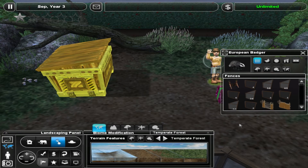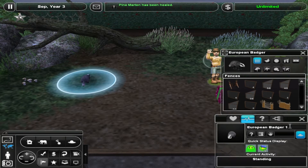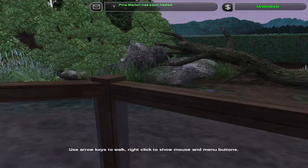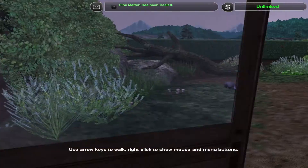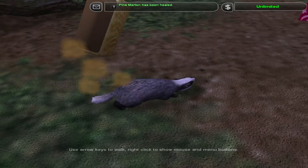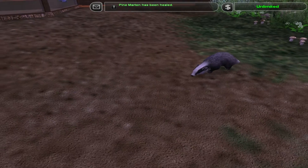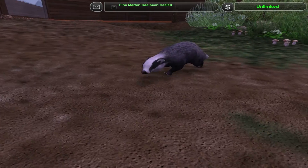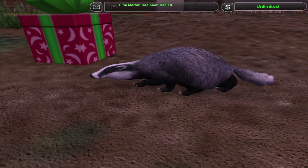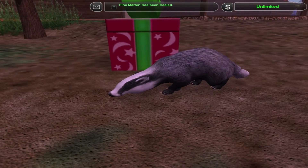So we can release the badger. Look at this guy. The pine martin's been healed, apparently. Let's go take a closer look at our badger — it's a really cool exhibit. How are you doing, little buddy? He's just walking along. Are you checking out the present? Let's get down here. Wow, look at his white head — that's really awesome. Look at those claws. That's one scary little furball.